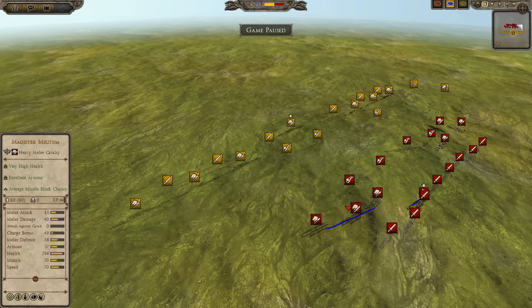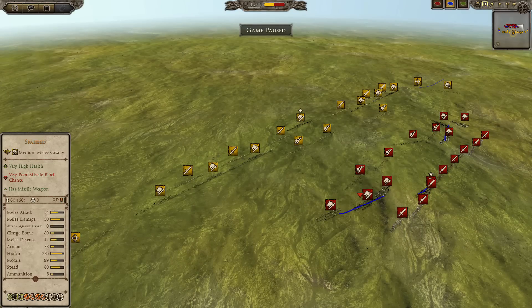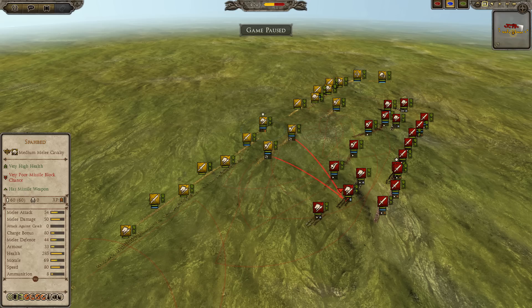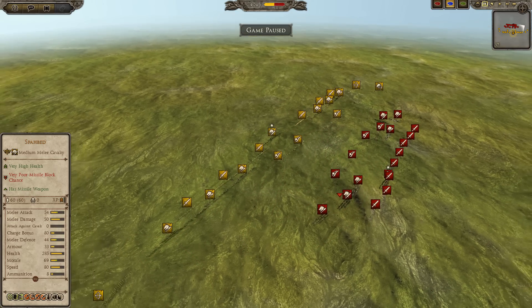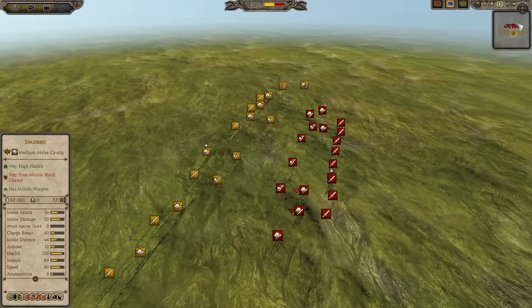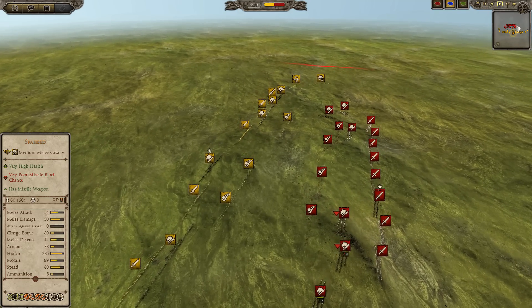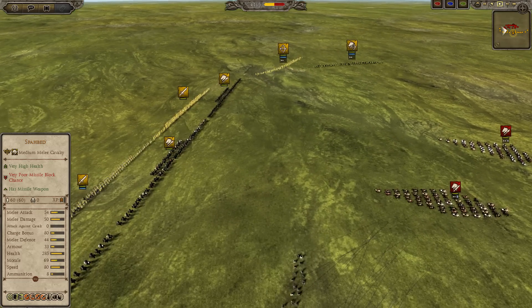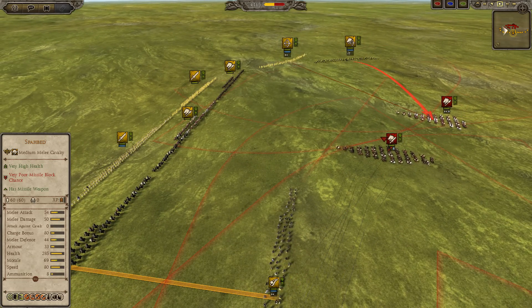He has 7 total cavalry to my 9, and he has weaker cavalry than mine. He's got much better infantry than I do. His skirmishers will lose to Armenian slingers any day of the week. So in this case, Sassanids have a huge chance of winning. He's going to start engaging — this is what anyone who is semi-decent at the game in the current meta would do when they see Sassanids.